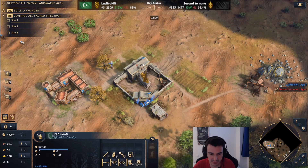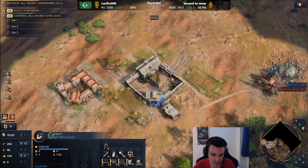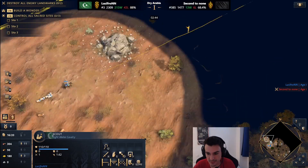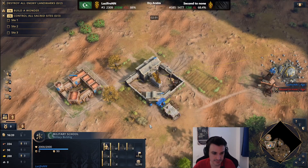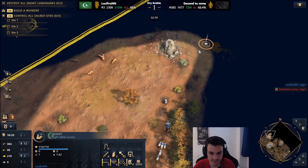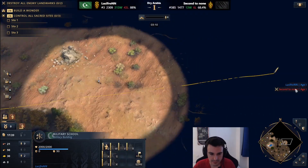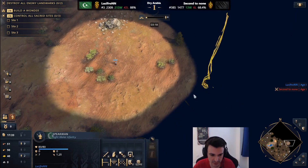Ideally I scout his base already so I can pressure with the spearmen, but since my sheep count is so low I'm going to delay that a bit. Just keep in mind that in your half of the map you usually have around 11 sheep, so if you don't find them on one side they're probably on the other. Now I can deliver this and actually scout with my scout. It's really important to keep track of your sheep count - you don't want to forget them and have his scout steal them.